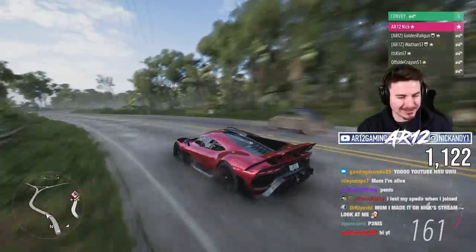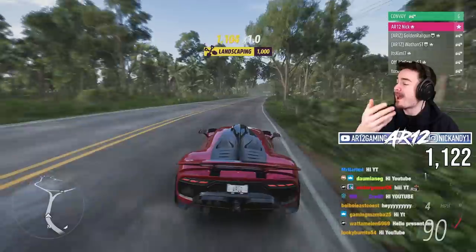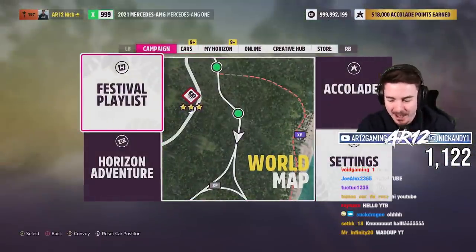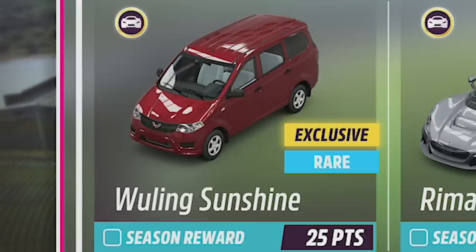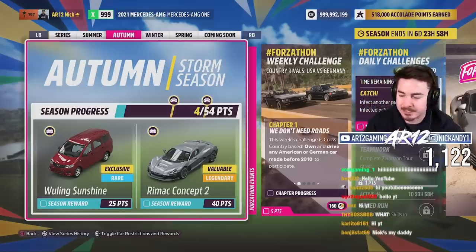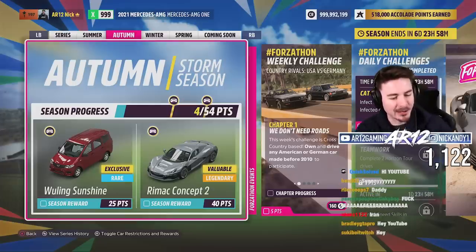Welcome back to Forza Horizon 5. It's another week in Mexico and with it comes two new vehicles for us to unlock this week. Number one is the Wuling Sunshine. Spoiler alert, the Wuling Sunshine has some incredible customization that I promise you will blow your mind. That's what we're going to be unlocking today.